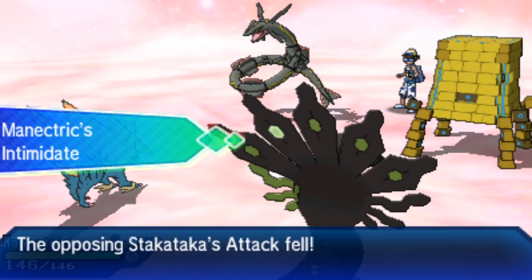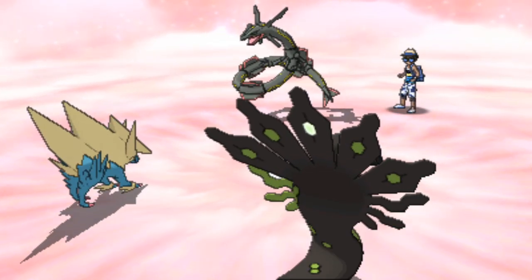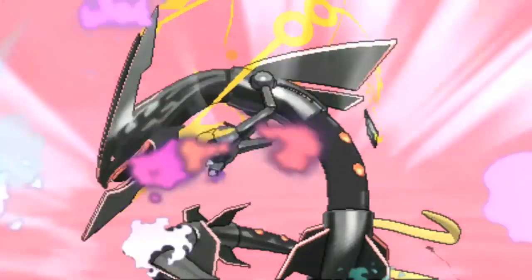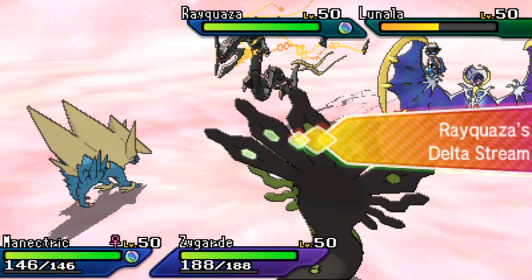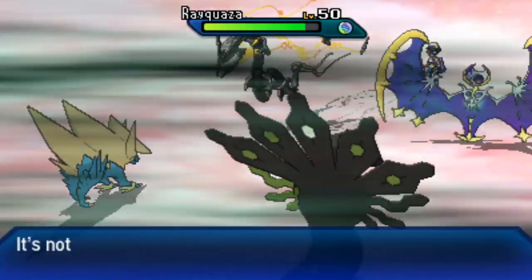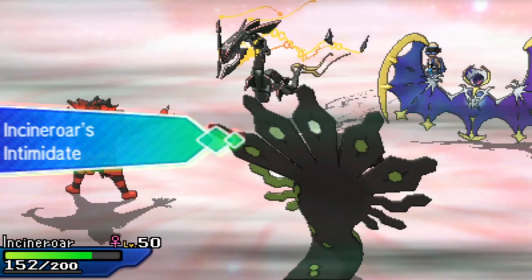Stack Attacker's attack has been dropped by one stage from the Intimidate — this is the strength of Stew's double Intimidate cycle. Stack Attacker is threatened by Zygarde and retreats as Lunala returns for Hectic. Stew has all the momentum now, though Zygarde's Earth Power could deal considerable damage. Delta Stream activates as Minetric uses another Volt Switch into Rayquaza, chipping it down, but the Delta Stream protects those Flying-types from their weaknesses.